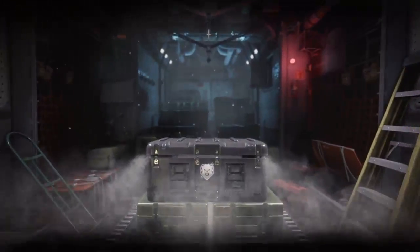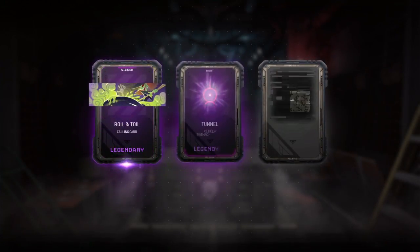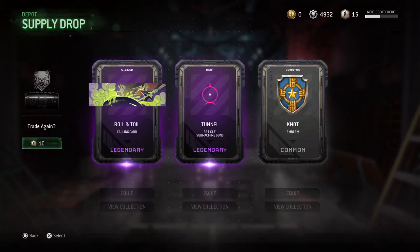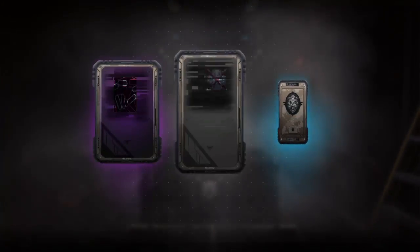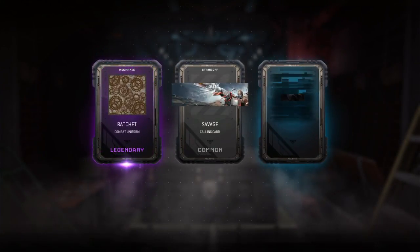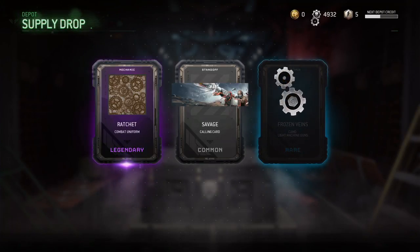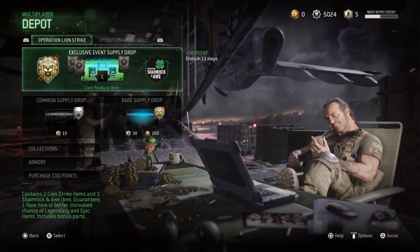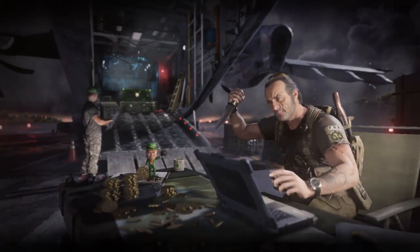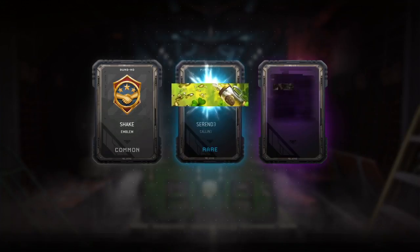Oh wow — two legendaries already! Boil and Tunnel Reticle and Not Emblem. One last common drop — might as well get rid of the keys. Five keys left, epic and legendary — Frozen Veins which I already got, but Ratchet — so ratchet! 92 and 92 parts. Glad I was able to get some extra ones. And our final crate — Operation Shamrock it all. Oh wow it turns green, that's so cool! We're going to get Shake Thread MP and Scoreboard.